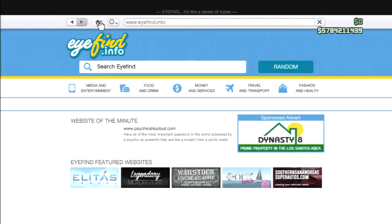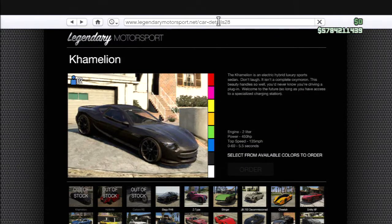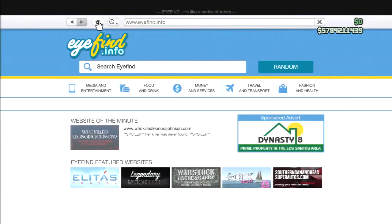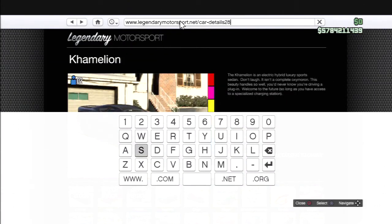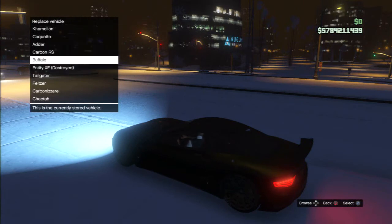Now it should take you to the Carbon RS. Click on home and do the same again — click on the URL. It might fail, so what I did here: delete it up to .net forward slash, then type in 'purchase car' and press enter. Now, what should happen, if you did it correctly, it would ask you what vehicle you would like to replace.